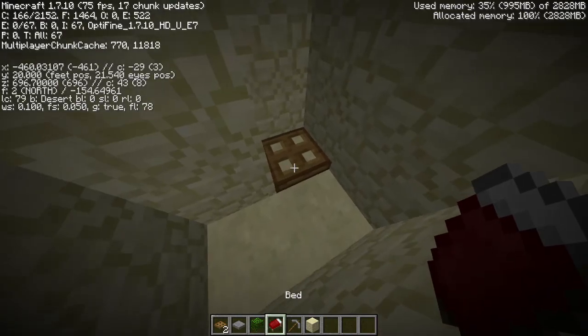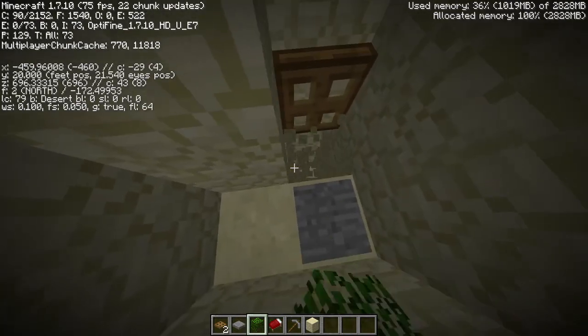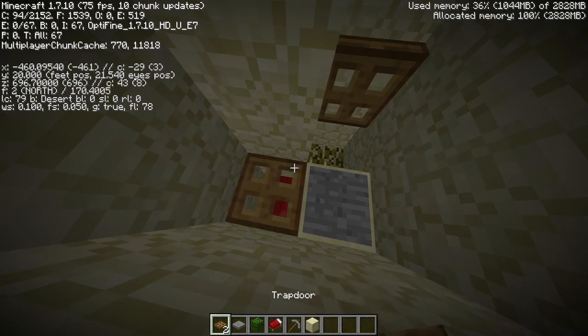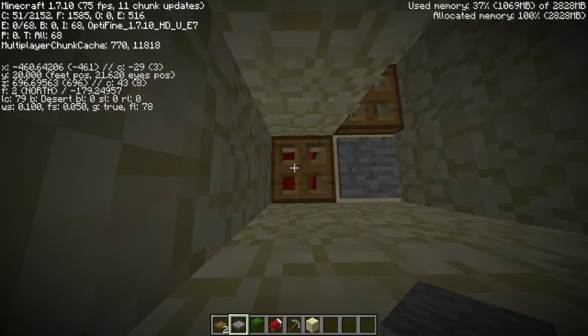Place your trapdoor right there, pressure plate here, mine down, place this down like this, place this, place a trapdoor right here — and again, that's how you do it. Then you want to walk back here.